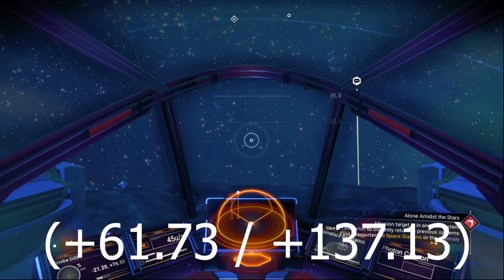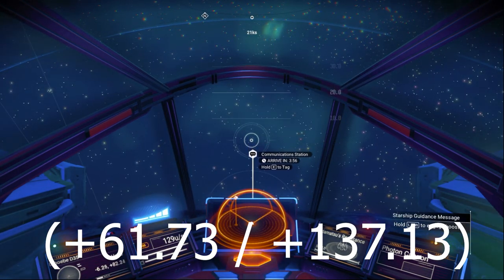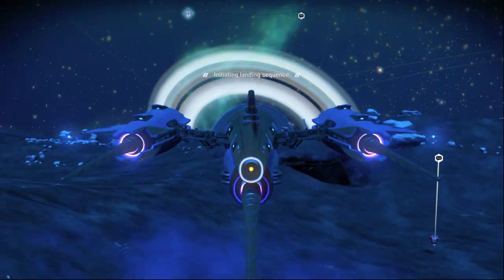All you have to do is go to your ship. We would like to go to the location plus 61.7, plus 137.1. If you see a communication station, just go to it and it will take you to the location, as you can see here.